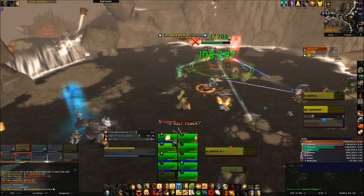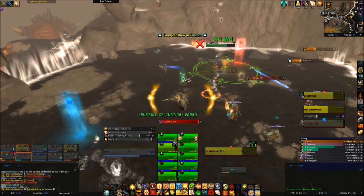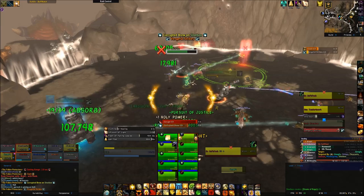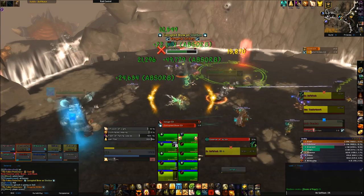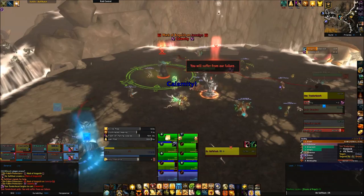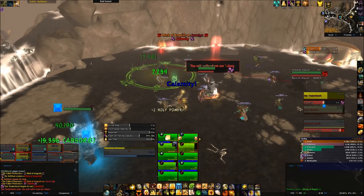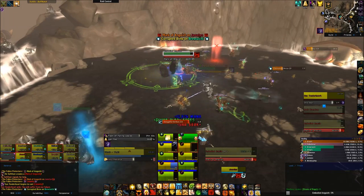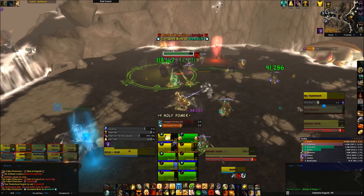Softfoot also drops some poison pools on the ground — obviously don't stand in them, but that's mainly something the tank has to worry about. His other major ability during the encounter is called Garrote, and it is a bleed he puts on a random raid member. It hits decently hard and cannot be dispelled. Note that all of the Garrotes out there will be cleared when he goes into his Desperate Measures phase.